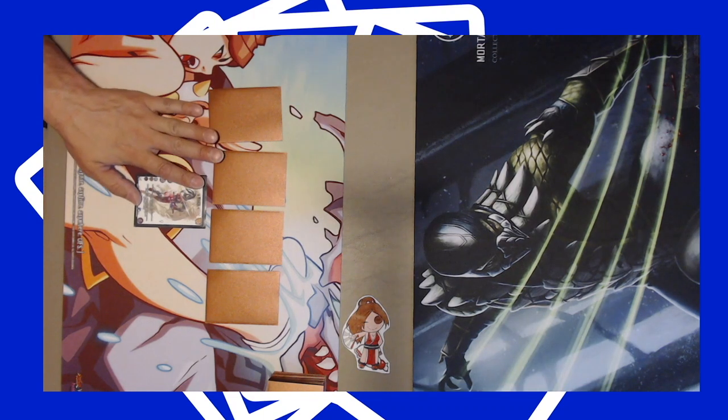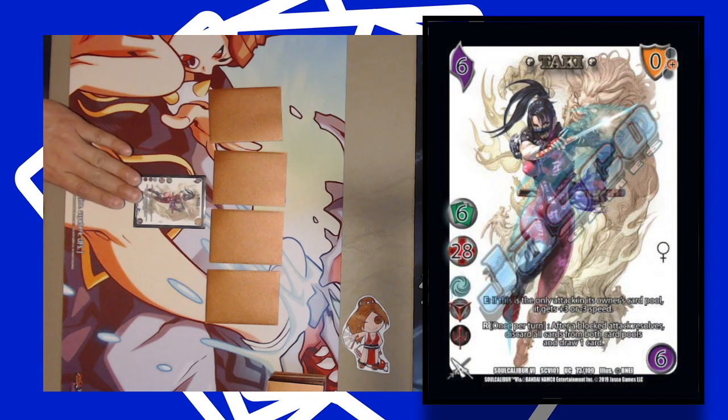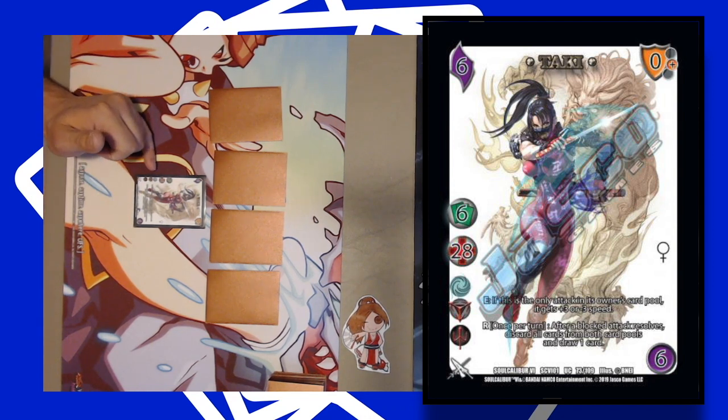First we have our character card type. This is what you base your deck around. Your character will have 3 of 12 symbols — that's how you build your deck. You pick a symbol, and each symbol does varying techniques or gimmicks. Taki here I have built off the bottom symbol with the pitchfork, which is Evil.